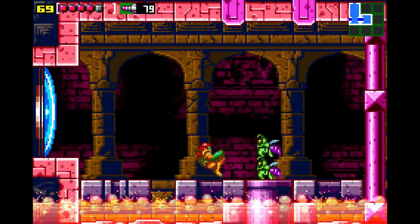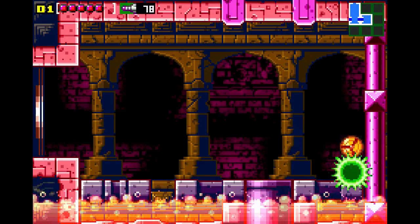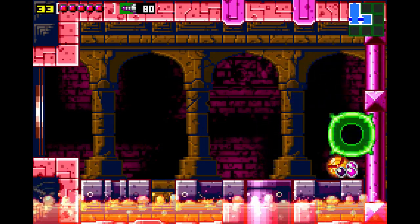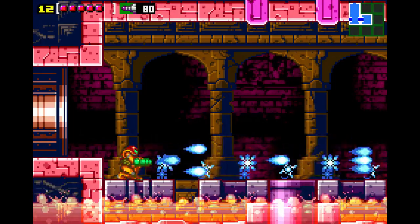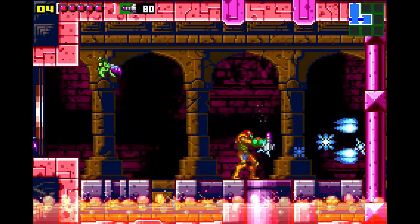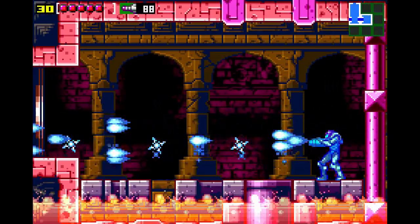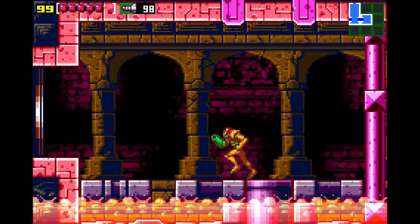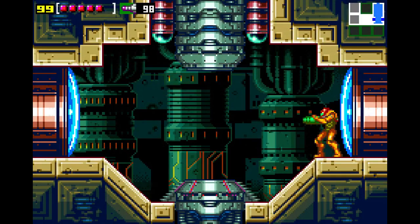If we head through here, there's an apparently empty room - but as we all know, none of these rooms are ever empty. Maybe we'll need to wait for the plasma beam, because the plasma beam can shoot through enemies. That one's pretty OP, I'll be honest.